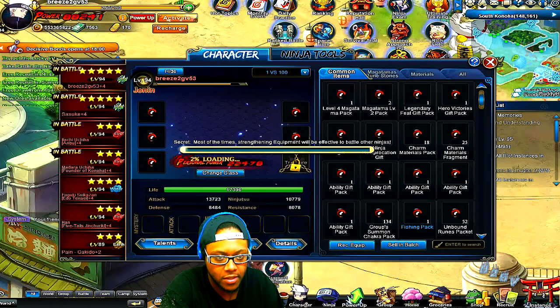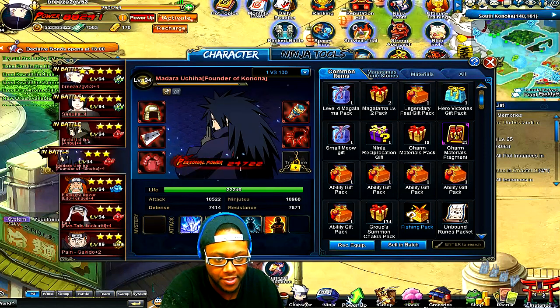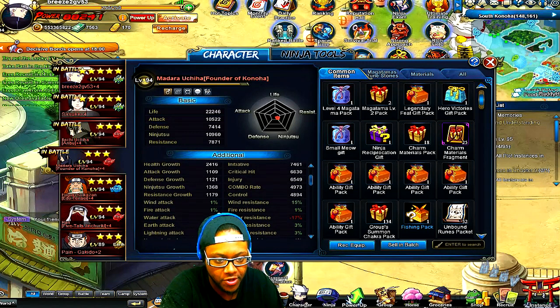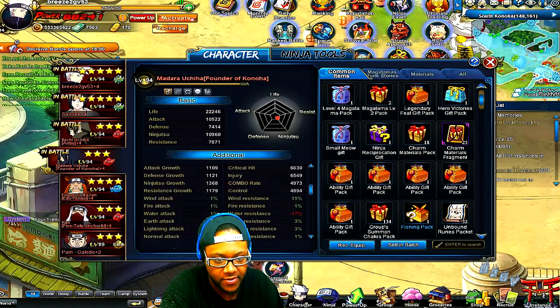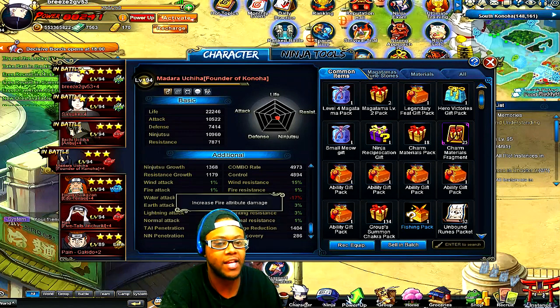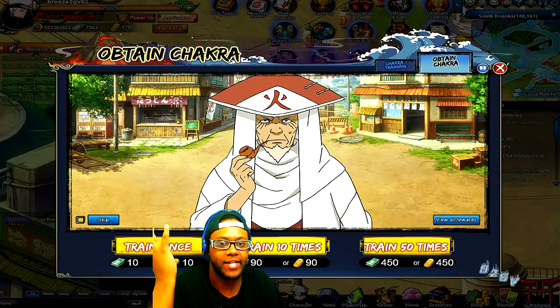They added new stats you have to level up. Let's go to the moderator view — as you can see, we already had wind resistance, fire resistance, and all that stuff. Now we also have wind attack, fire attack, water attack, earth attack, lightning attack, and normal attack. That's what you're leveling up in this system. Certain characters will do a lot more wind damage or fire damage depending on their element.